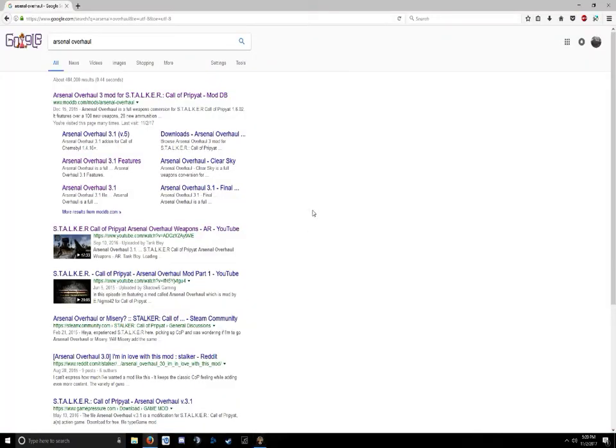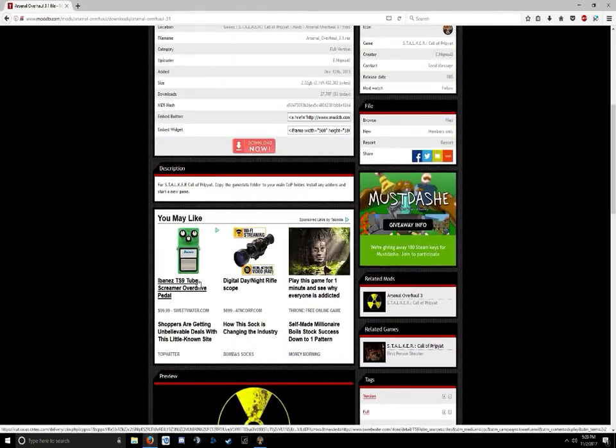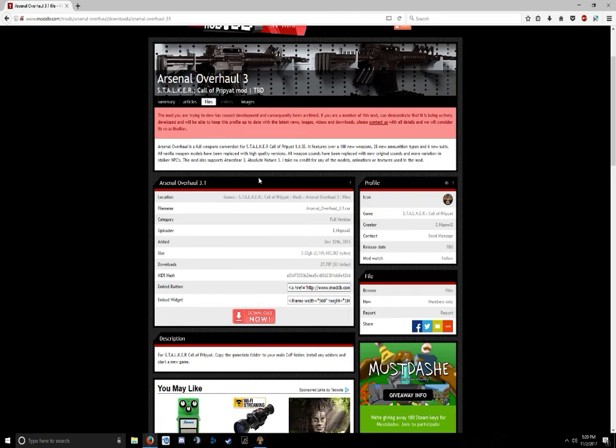Without further ado, let's get into how to install this mod. First thing you want to do is go to Google, type in Arsenal Overhaul — if you're more specific, type in 3.1. Come down here to the 3.1 mod file and there's the download. It consists of a whole bunch of guns, ammunitions, sights, and there's a description right here with a file folder containing more detailed files.